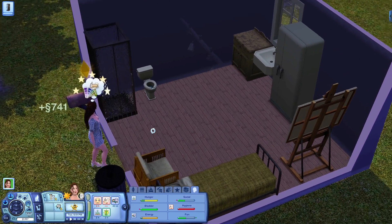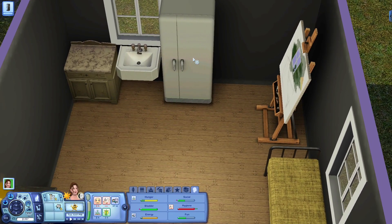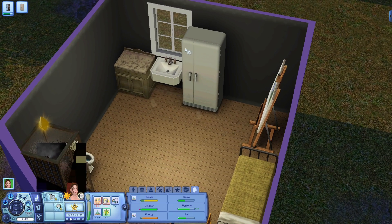She needs a shower because that's a little embarrassing. She also needs to finish her painting. She's going to have dinner — she can have an autumn salad. I really want to get her into online dating and whatnot. I'm already at 32 minutes so I'm going to get her through the night and then wrap up.